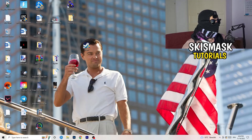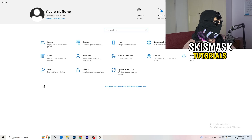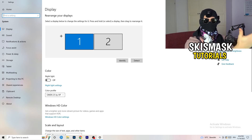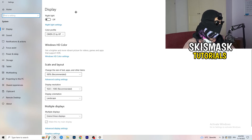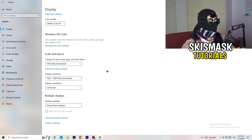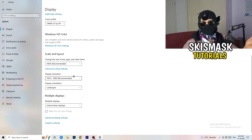Open Windows Settings again, go to System. Identify which monitor you're gaming on. Scroll down to Scale and Layout — change the text/app size to 100% as recommended. The display resolution is really important: it should match your in-game resolution. If you're playing at 1920×1080 in-game, set your monitor's resolution to match, or vice versa.